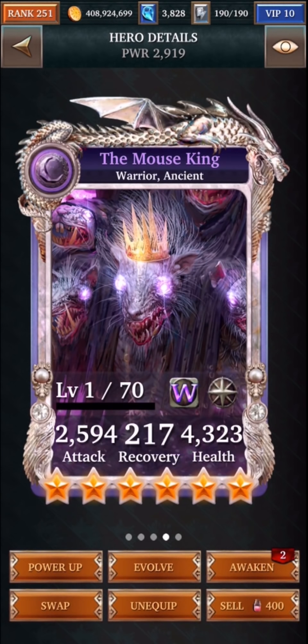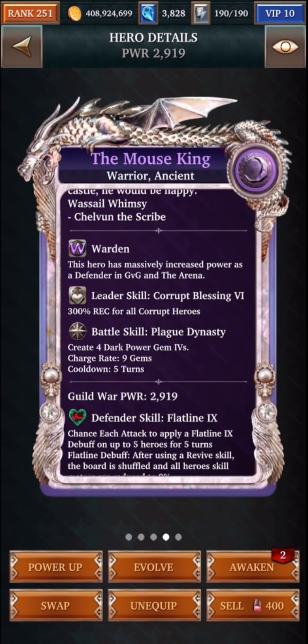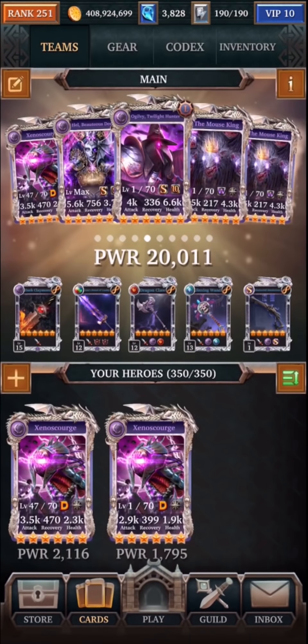Now the prerequisite for that card is that you have four or more power gems. The Mouse King is a really good card for that. It's a warden that you can get from the light commander event, where it'll create four dark power gems right off the bat from its battle skill. Having two of them lets you power them both up, but you don't need to use both of them. If you have other cards that are power gem spawners or gem spawners, you can put them in this place as well.